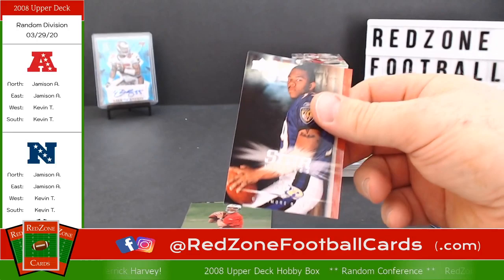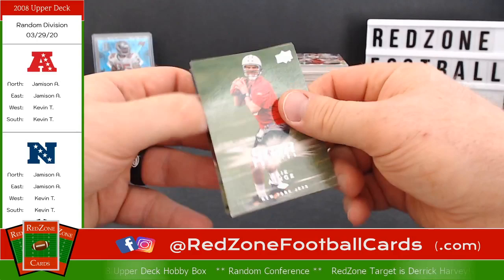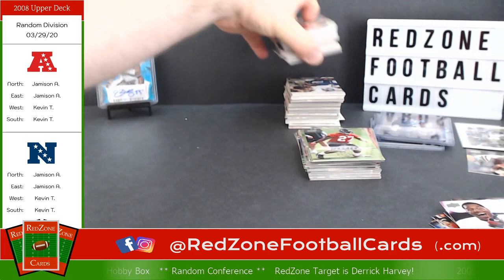Ray Rice — at one time I think this was probably a decent card, but I'll still give it a penny sleeve. Man, talk about somebody ruining their career — make good choices, people, make good choices. Eric Ainge and Thomas Brown.